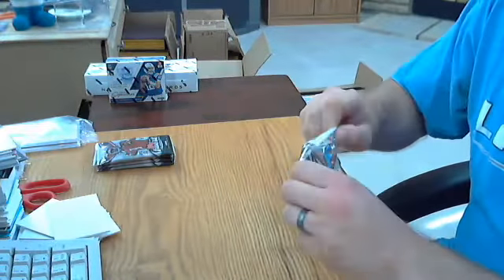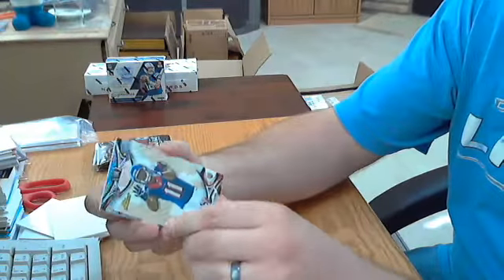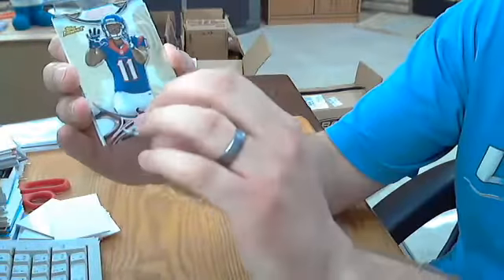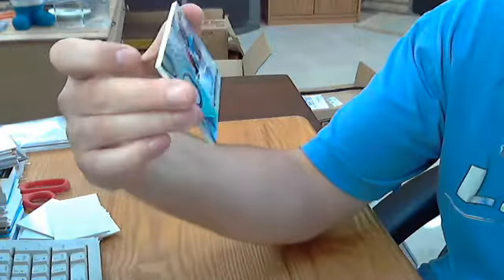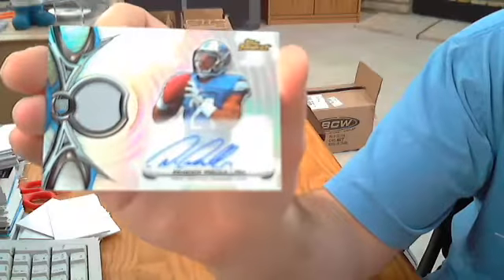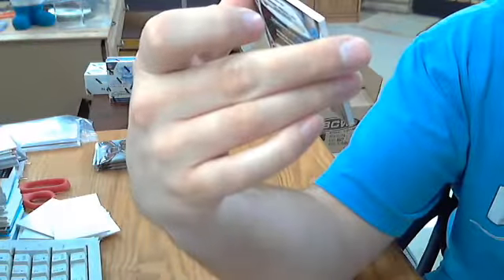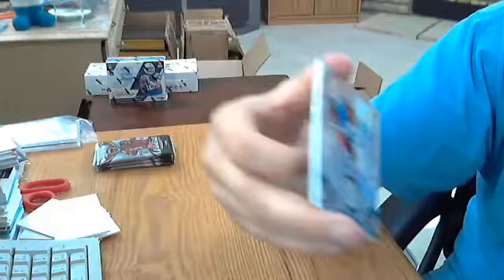Pack two of mini box two and here's our auto patch. Got Jalen Strong rookie and the super thick auto patch is Amir Abdullah for the Lions. It's a gray patch and on the left side there's a hint of white — so barely a two-color patch. Nice one for the Lions. Amir Abdullah signed off the sticker, though the bottom half of the auto is cut off. Still a nice auto patch.